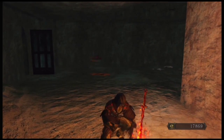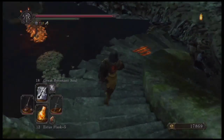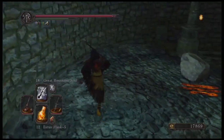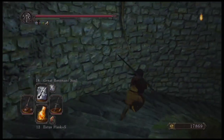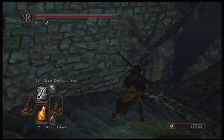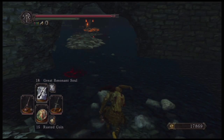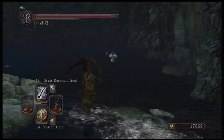Hey, what's going on everyone, this is Tame Man Gaming here to show you how to farm your human effigies. I know you guys need this, especially if you're doing the Dark Lurker mission. You're gonna run out of effigies really quickly unless you're just a beast at the game, but for the regular people out there you need them. So first place you need to go is the Shrine of Amana.